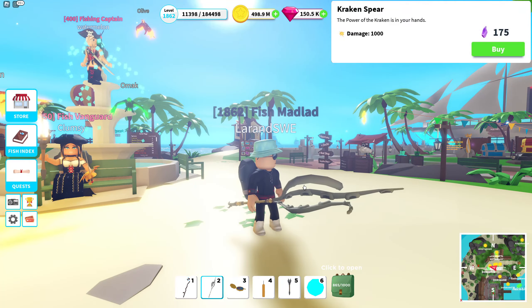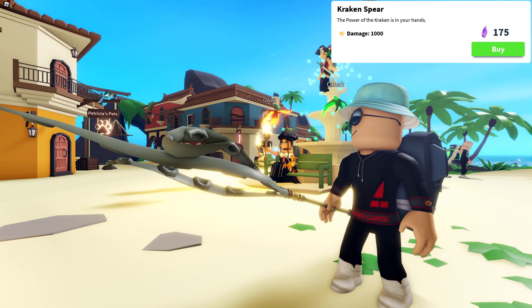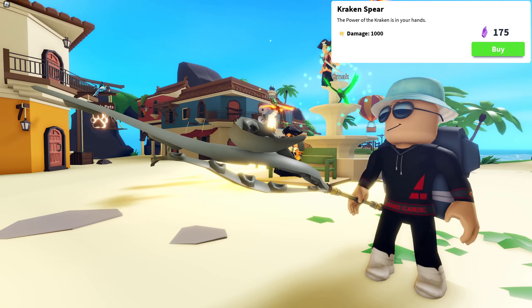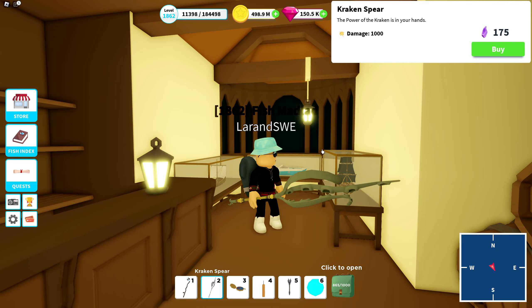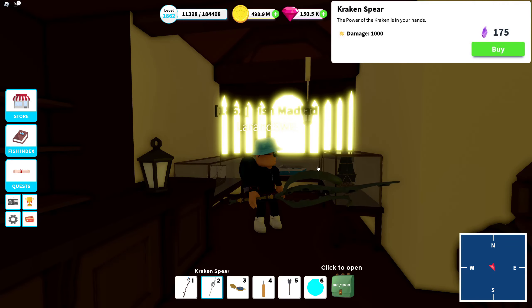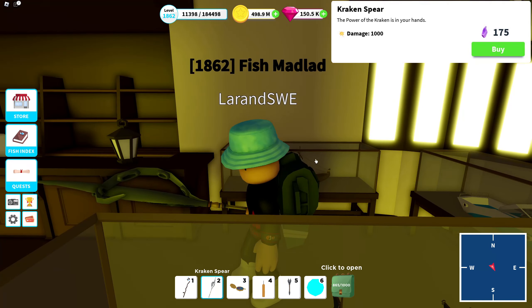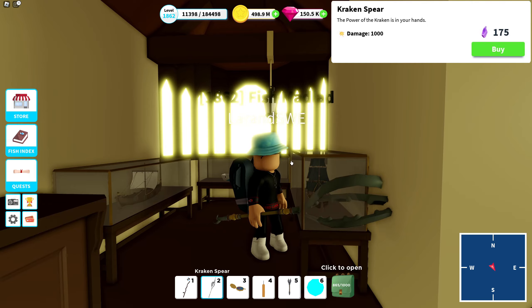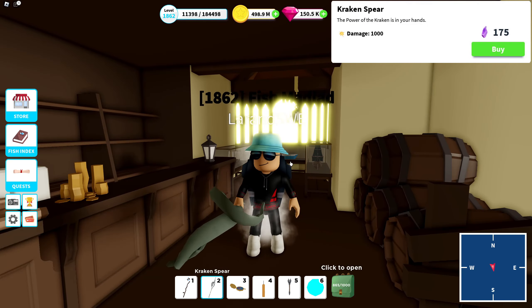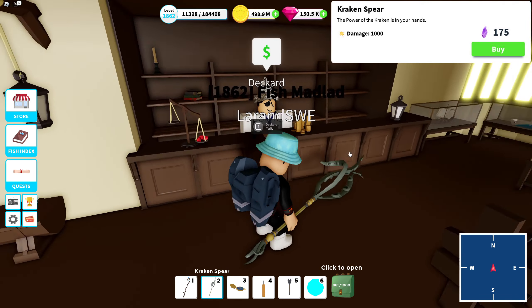The Kraken Spear — I've shown this spear before. It has a cool-looking model with parts from a kraken. It one-shots sharks, it one-shots orcas, and with no specialties — just a cool-looking model with a damage of 1000.